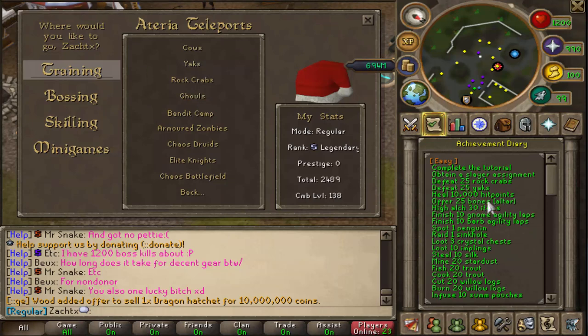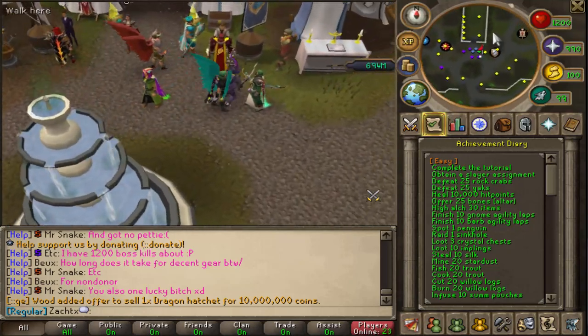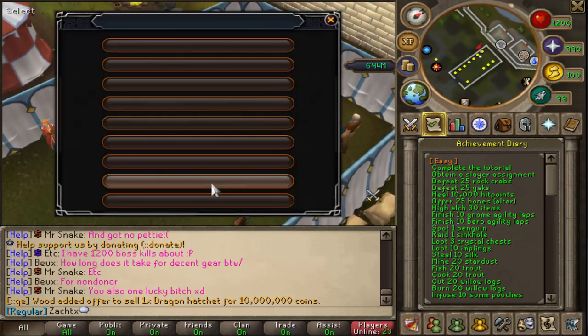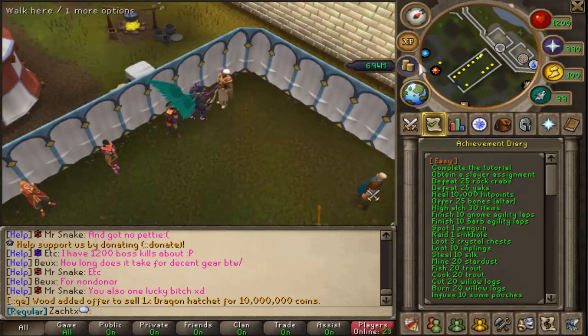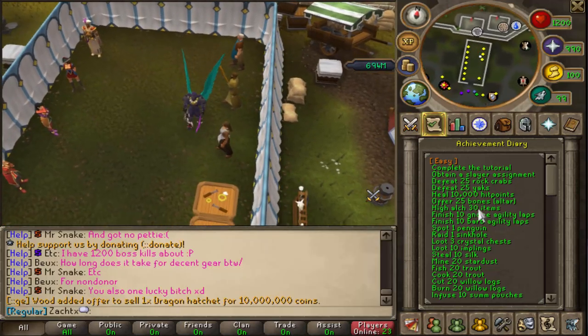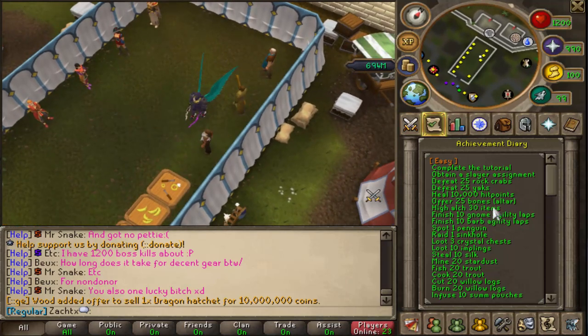Heal 10,000 HP — self-explanatory, all you need to do is eat 10,000 HP worth of food. Offer 25 bones to the altar — this is regular bones. Here's the altar right here at home. A lot of people don't realize that you can actually buy bones if you come up here and talk to the Skilling Supplies guy, click Prayer, and buy bones and do that. Same thing applies to the big bones, which is another requirement down the line. High alch 30 items: buying the runes, all you need to do is come over here and talk to the Magic Supplies guy. You can get your Nature Runes and your Fire Runes or Fire Staff and Nature Runes, and just high alch 30 items — it doesn't matter what it is. You can literally high alch some arrows.